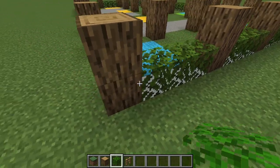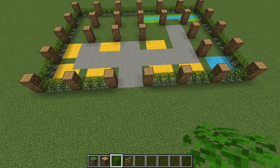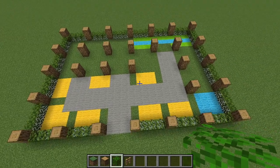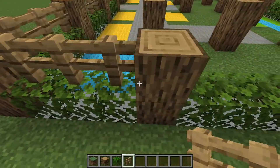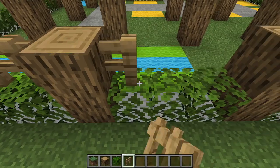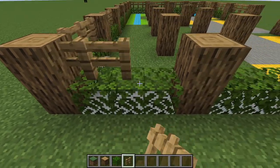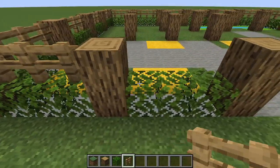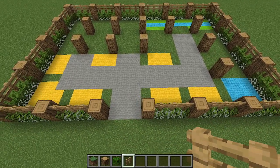Keep in mind that leaves are not always the best, especially during raids because ravagers can and will destroy them. Now that we have this, anywhere you placed an oak leaf, place an oak fence directly above it. We're going around the entire perimeter placing oak fences, leaving a three-block gap toward the middle for our pathway in.